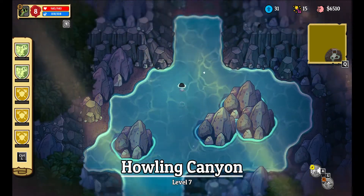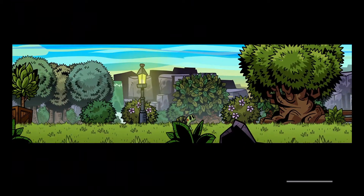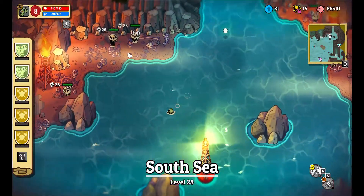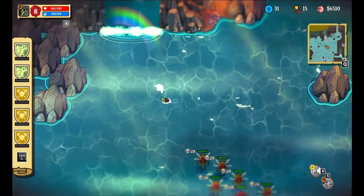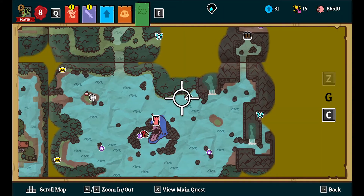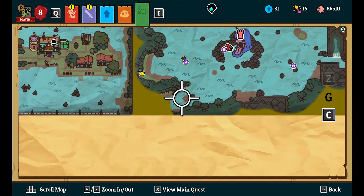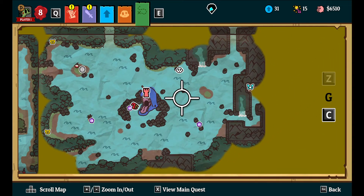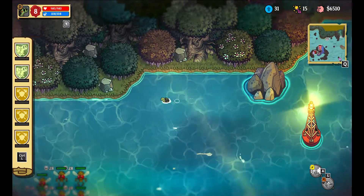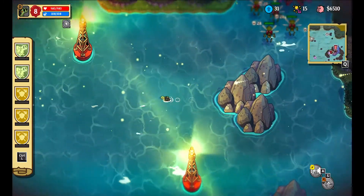Howling Canyon - this is not where I was earlier. Mainly because if I came down from that way, I would have opened up the gate. I need to look at my map - chest, chest. Area that I haven't explored. Another secret area. I'm not going to bring my friends along this time.